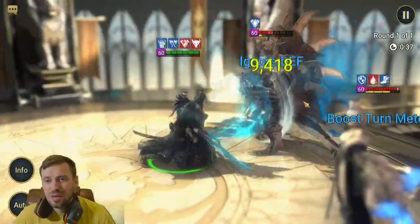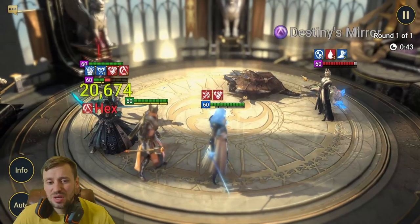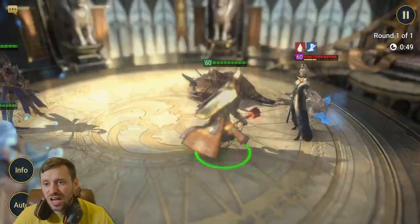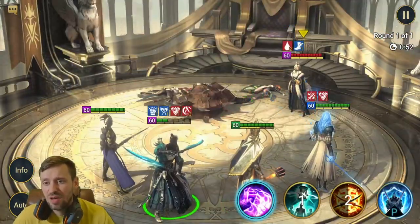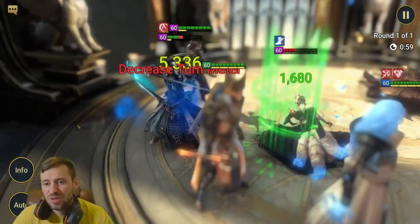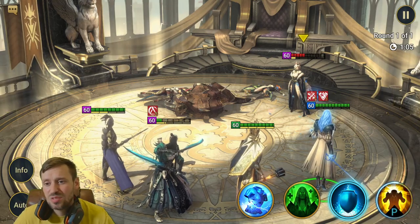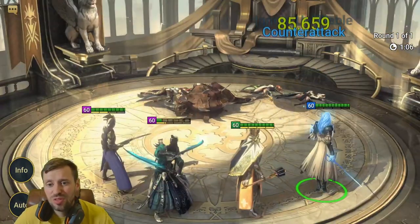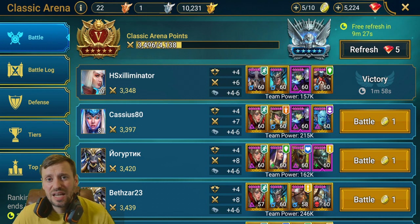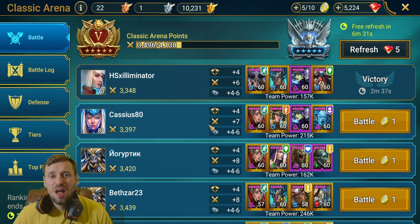As you can see, Gembo is destroying the enemy team even without Savage gear, and I could definitely push his stats a lot further. He's still doing so much damage — I cannot recommend him enough. We even came across this insane end-game team and he just absolutely destroyed them using really accessible champions to get that win. That is pretty much the end of the video.